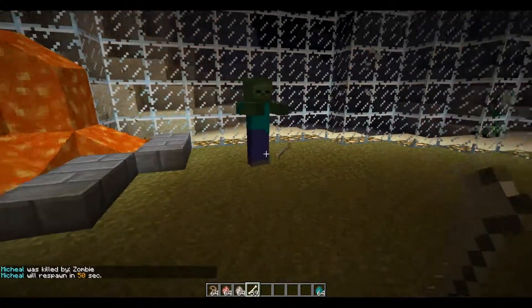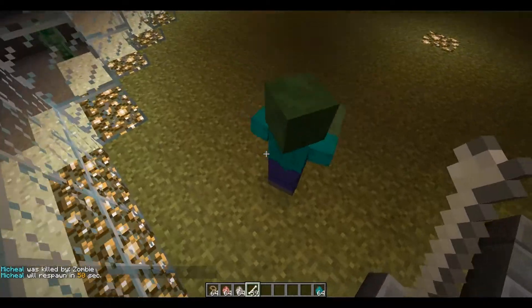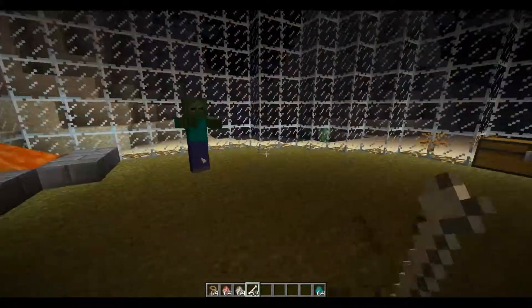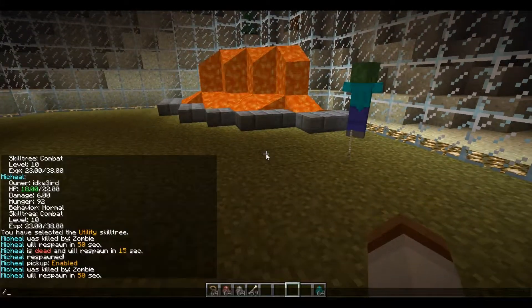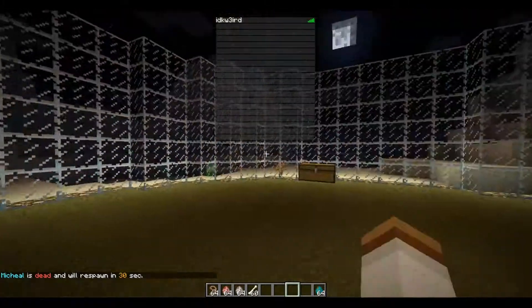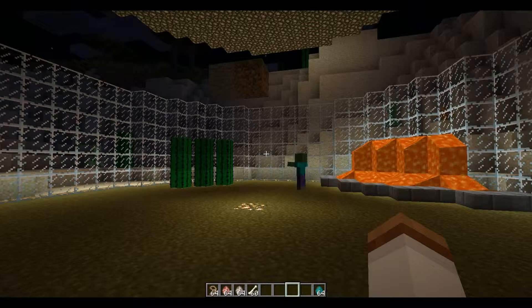Oh, when the zombie has a bone in its hand — interesting. Anyway, you can rewind and check that out. It didn't drop any of the inventory when he died. I can't check the inventory while he's dead, which kind of stinks, but it is what it is.